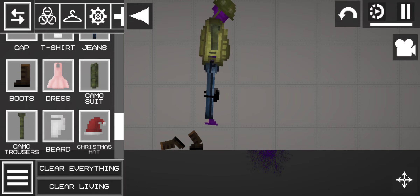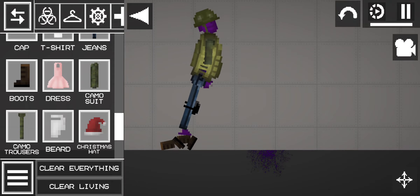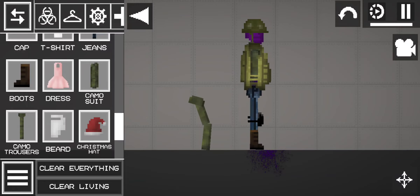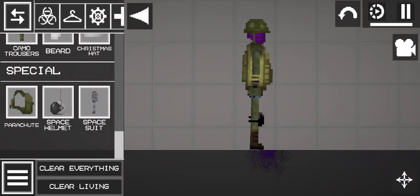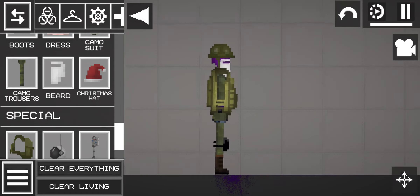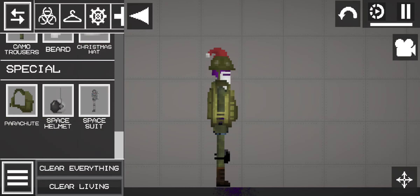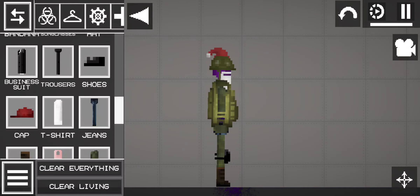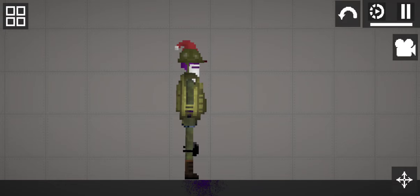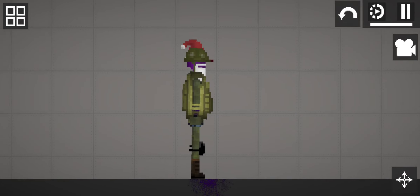So now we just get him to put it on. Let me give him the camo trousers, and then boom — I'm gonna give him a beer. Perfect. And that is how you make your custom purple monster.